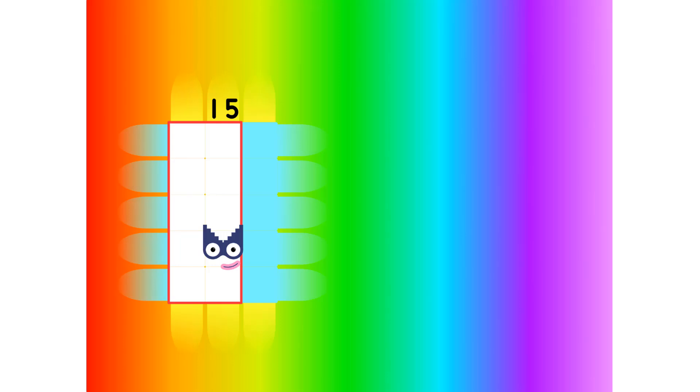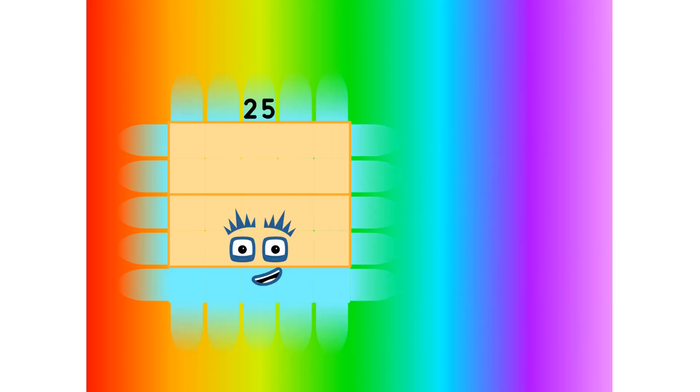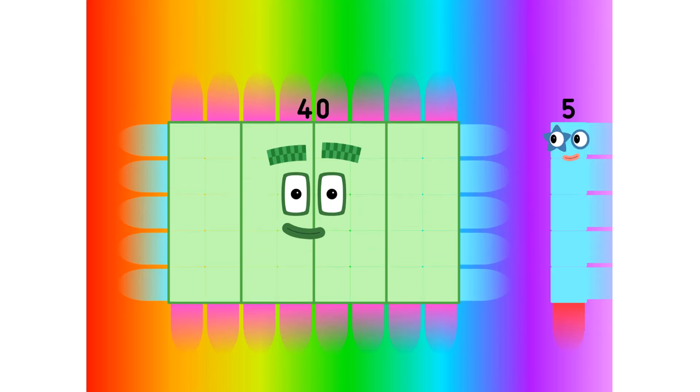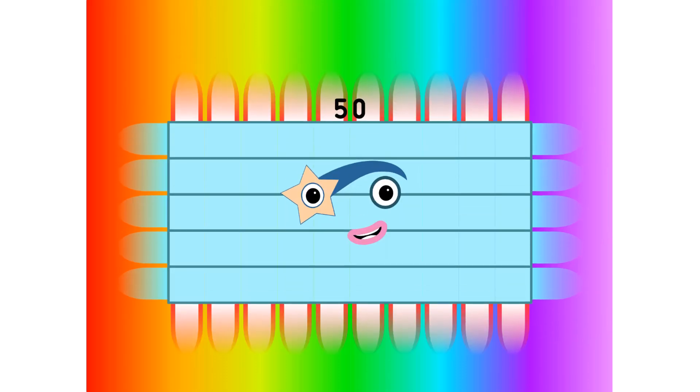1 five is 5. 2 fives are 10. 3 fives are 15. Trust me, you'll go far. 4 fives are 20. 5 fives are 25. 6 fives are 30. You know who you are. 7 fives are 35. 8 fives are 40. 9 fives are 45. And here's the next big superstar. 10 fives are 50.